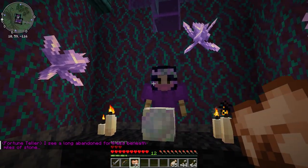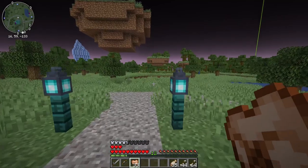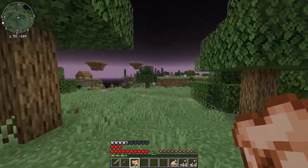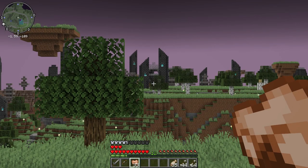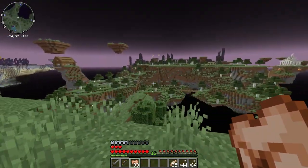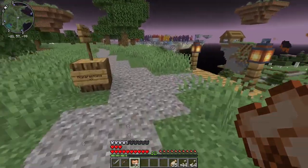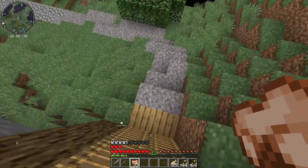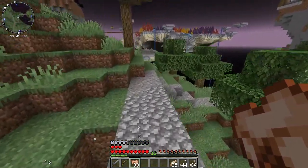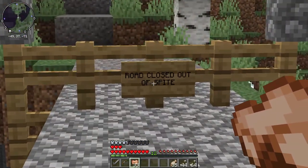The fortune teller says: 'I see a long abandoned fortress beneath miles of stone.' What does that mean? Abandoned fortress beneath miles of stone... Is that it? It sure looks like a fortress. No Parentopia here! If you remember a few episodes ago, we weren't allowed to go in there because they closed the gate out of spite.